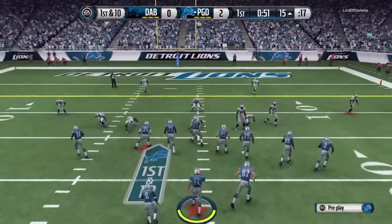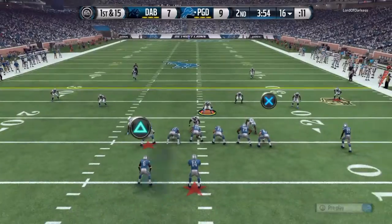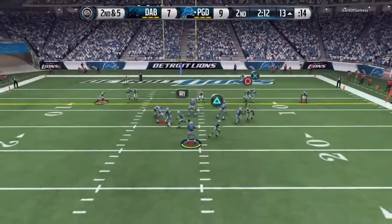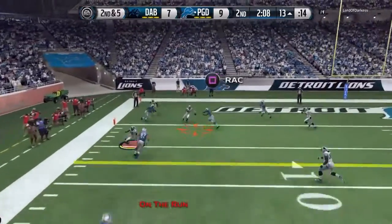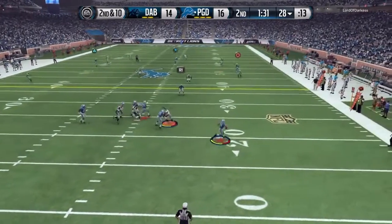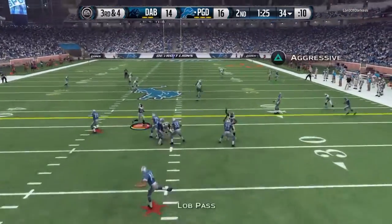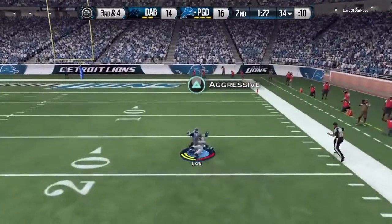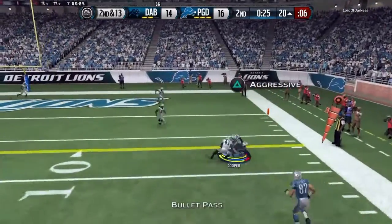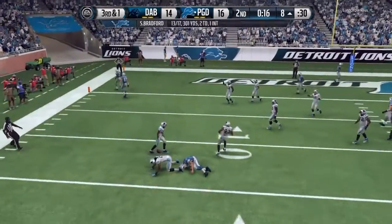His throw accuracy mid was the least impressive throwing stat, but that's not to say he's bad at it — it was actually really good, just his weakest relative stat. In the pocket throwing mid you shouldn't have a problem, but if you're throwing on the run to the mid range, he won't be consistent enough to rely on. Don't try throw accuracy mid on the run — only attempt it if the receiver is wide open.